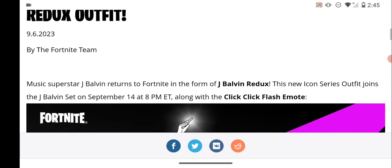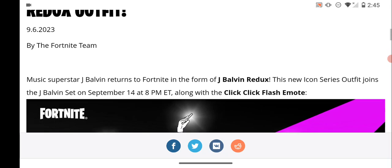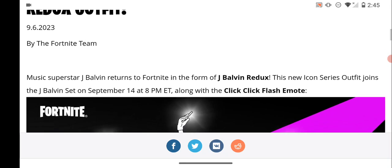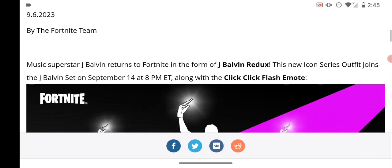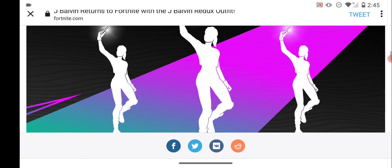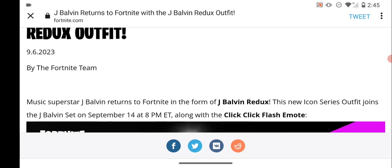Music superstar J Balvin returns to Fortnite in the form of J Balvin Redux. This new Icon Series outfit joins the J Balvin set on September 14th at 8pm. Wait — that's tonight! So the skin releases tonight along with the Quick Flash emote.